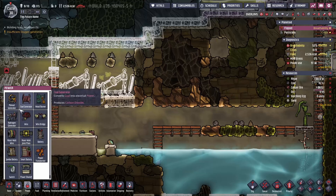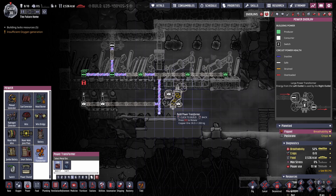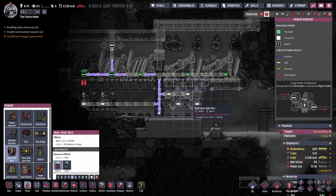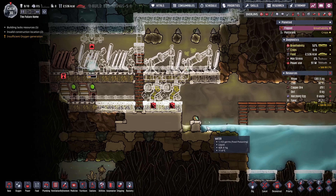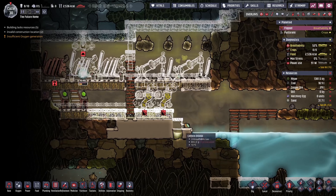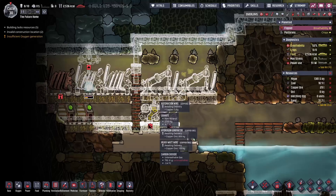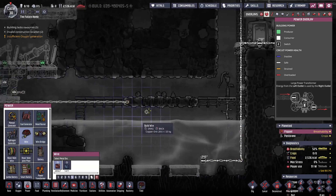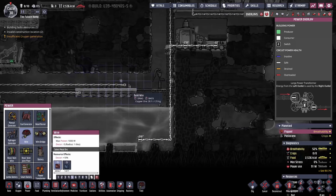We also need to sort out our power transformers. We're going to have two for now — that's probably the smart way to go about it. So we run the heavy wire through the top, and then we run the thin wire through the bottom, like so. Let's sort out our base power — run this one across here, and this one comes this way.